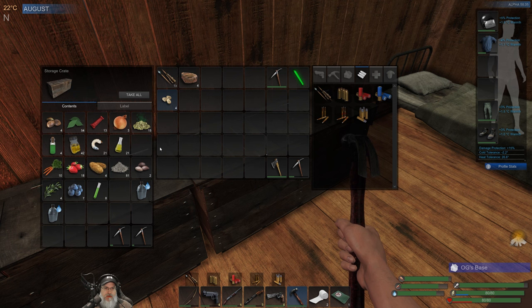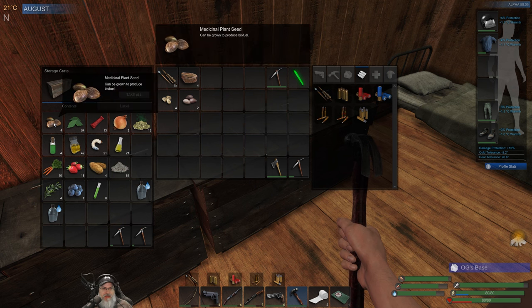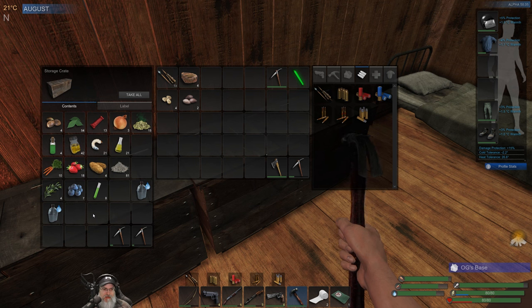We have four tomato seeds and two cotton seeds, and we can plant two more things. I don't really want to plant medicinal plant seeds — you get enough of those floating around. We could do onions or carrots. Onions are actually pretty valuable once we get the stove because we can make liver and onions, so yeah, we'll plant those onions.